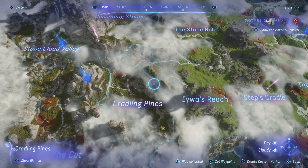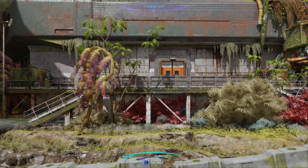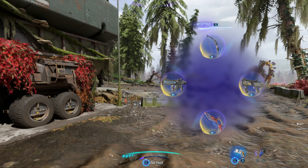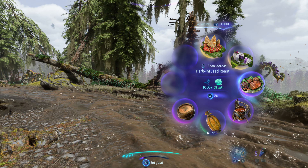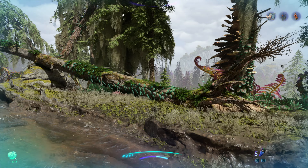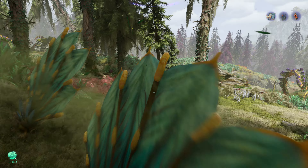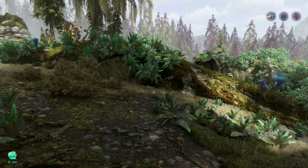We are heading back to Analysis Center Bravo. Let's go with herb infused rose for some energy. So we're heading to the northeast, back to where the stag fly ant hives are.